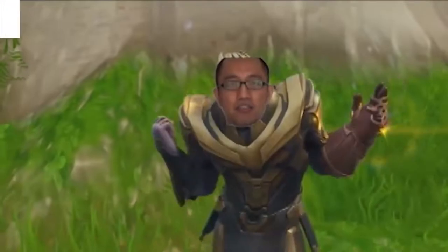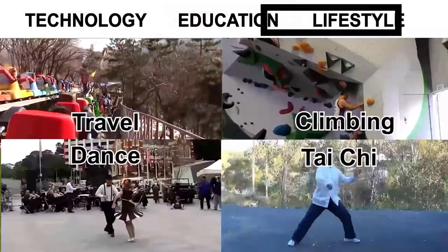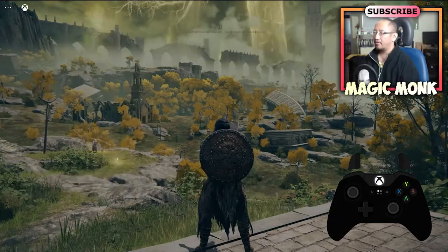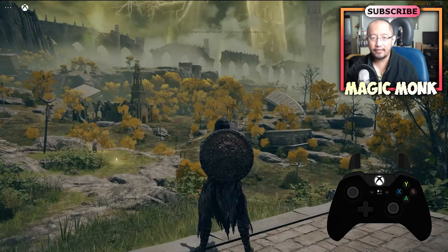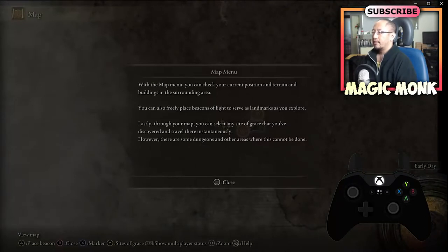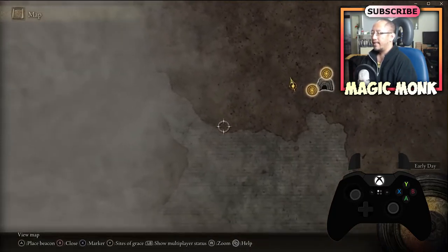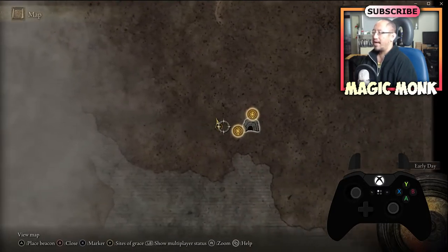Hey guys, Eddie the Magic Monk here. Welcome to the second video on how to play Elden Ring. We've just started at Limgrave. If you press the map button — the two squares button — you can see there's not much visible right now. Everything is pretty much hidden, because you can actually pick up maps that will show you more, but the whole map is on the internet anyway.